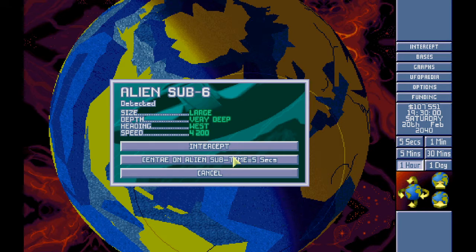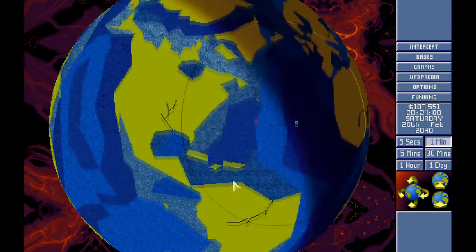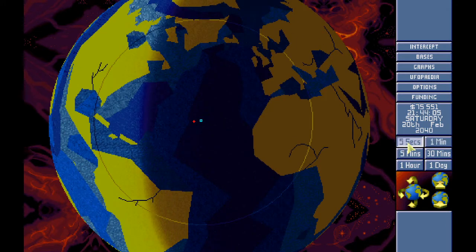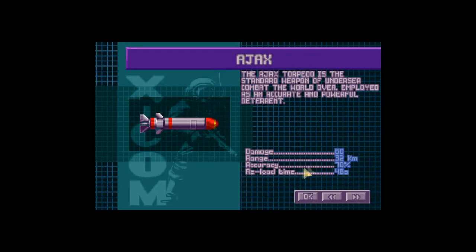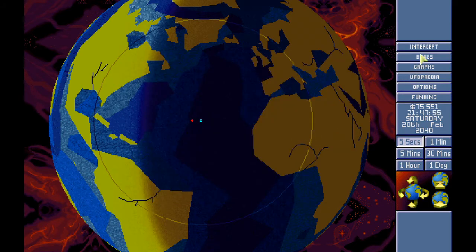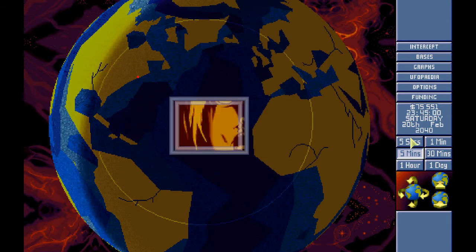Large very deep west — there's nothing we can really do to that, it's kind of outgunning us. In the UFOpedia: dup head range 50, 110 damage. Maybe we could try sending the Barracuda out, but if we lose it we're screwed. We're just going to leave that. Yeah, that's unfortunate.